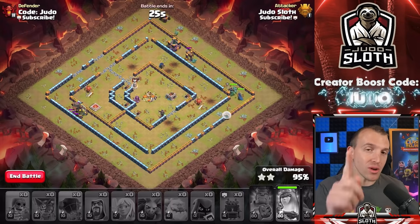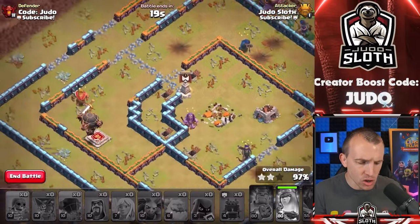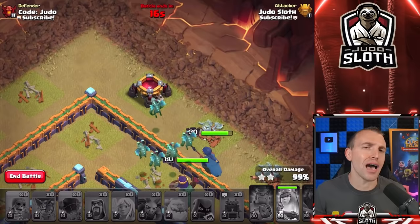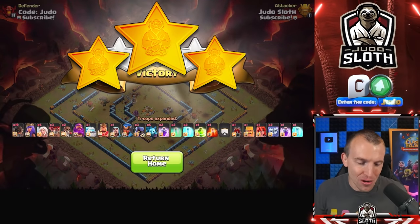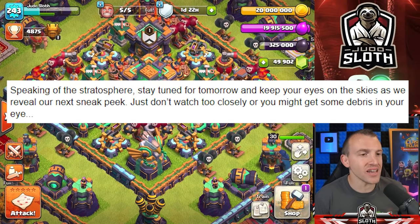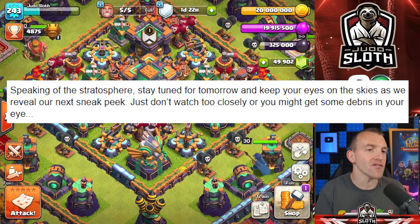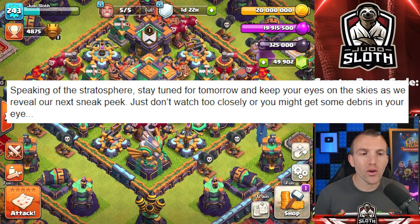That's your new attack strategy with the rocket balloons, but we still have the sneak peek of tomorrow's sneak peek. Three stars with 19 rocket balloons — awesome! At the very end of the Clash of Clans blog post about the rocket balloon today, they said: 'Stay tuned for tomorrow and keep your eyes on the skies as we reveal our next sneak peek. Just don't watch too closely, or you might get some debris in your eye.' You will find out what that means tomorrow. If you missed the new troop and defense levels revealed yesterday, I have that linked on screen alongside the subscribe button. See you tomorrow!